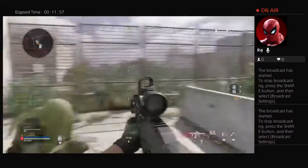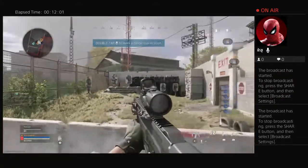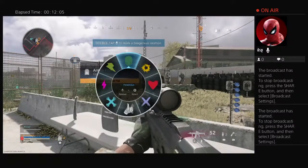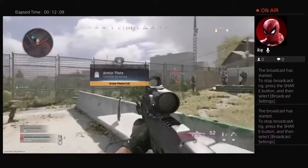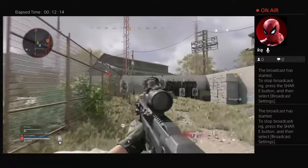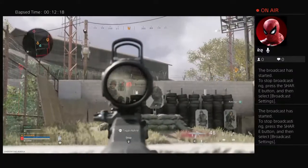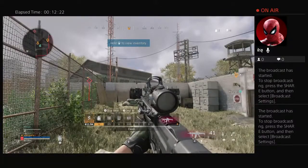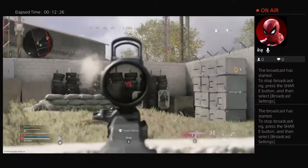You can also ping hostile areas for your team. Ping the targets as hostile. Enemies in the area. Copy that. That's the way. There's another way you can help your team — you can find something in your inventory for your team. Spot on. This is called teamwork. Be careful with teamwork — you might win.